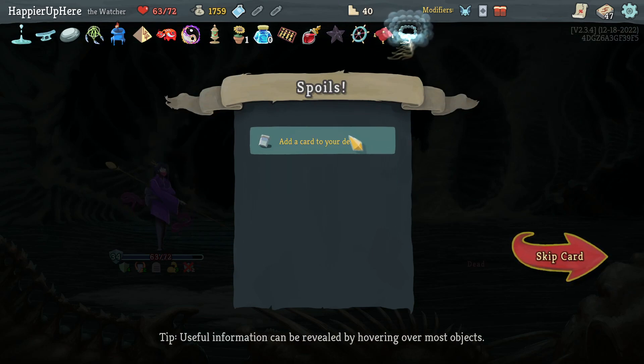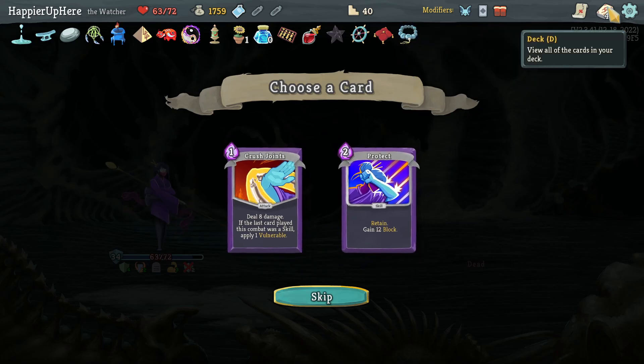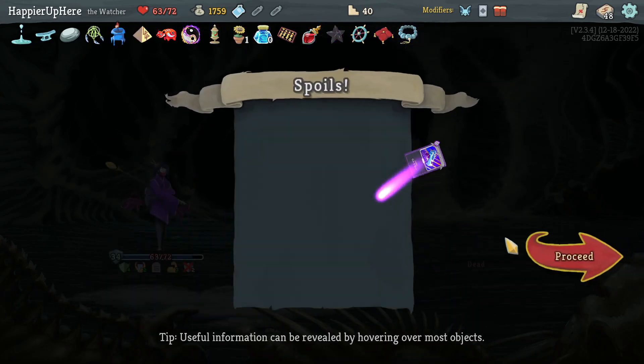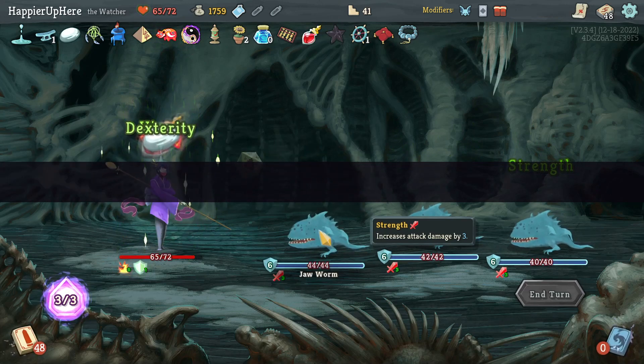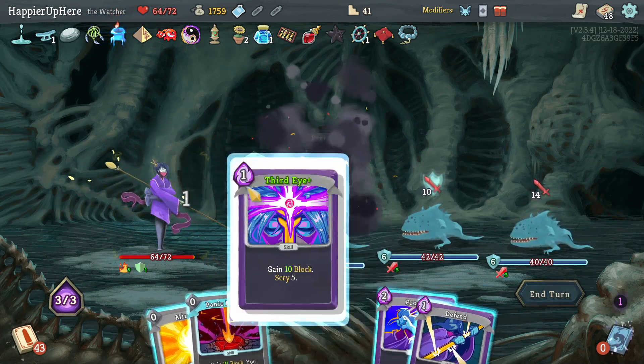Juju — based on normal enemy combats, normally encountering Crush Mark rooms increases the chance of getting a shop. Crush Joints or Protect — I think I had three Protects already. Let's get a collector bonus on Protect.